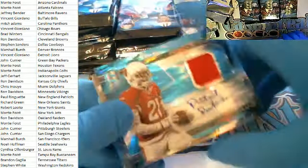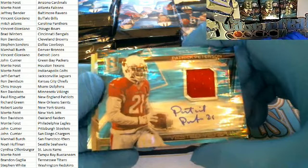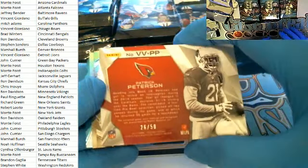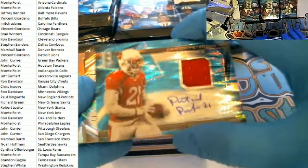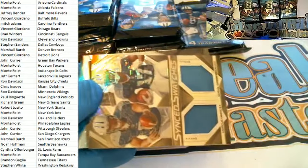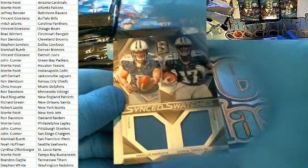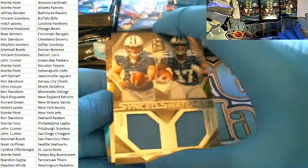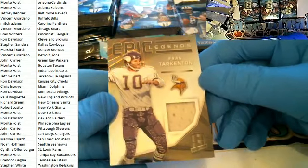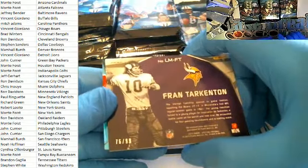Check this one out — Patrick Peterson, Vested Veterans blue patch for the Cardinals. That is Monty F., 26 of 50 — nice hit. Six swatches, Marcus Mariota and Odell Beckham for the Titans — Brandon G., 181 of 199. Then a Fran Tarkington Epic Legends for the Vikings — Ron D., 76 of 99. And a David Johnson blue cut for the Cardinals — 27 of 35, going out to Monty F.